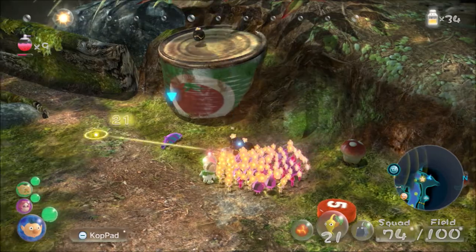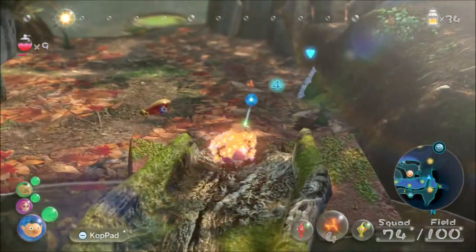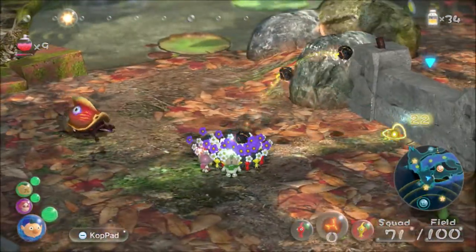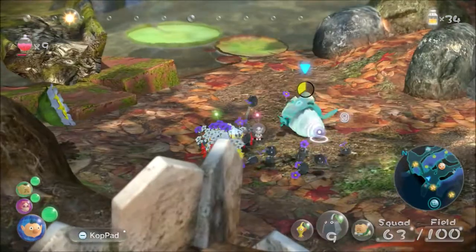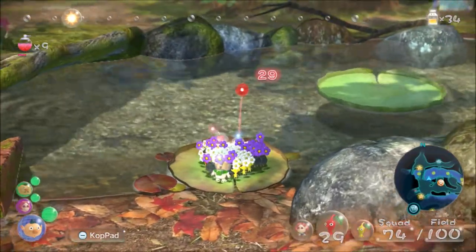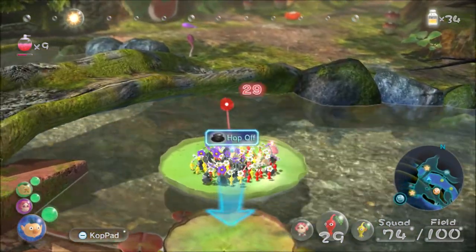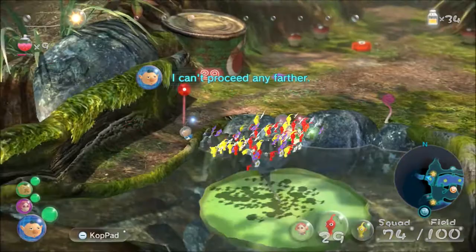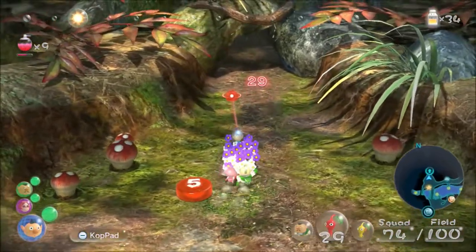There are some bomb rocks up here. I'm using yellows because they can be thrown the highest — I'm not sure if you can get reds or rocks up there. We've got four bomb rocks and I'm going to throw one on this enemy. On the original game I never missed that shot, but on the Deluxe version I keep missing it — it might be something to do with the way the enemy moves. We broke down a wall and that wall leads back to the onion, which is really important because we can get back here from base without going all the way around the lily pads. It saves so much time.